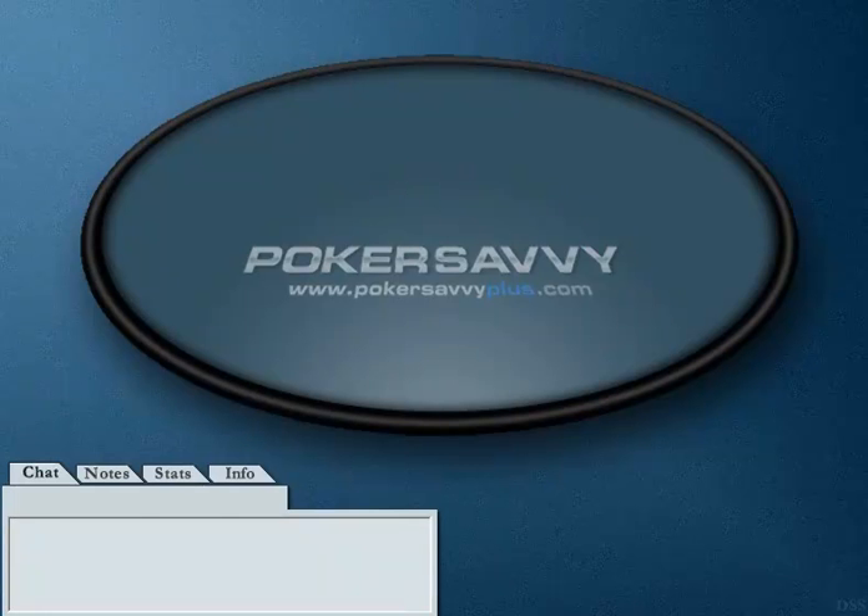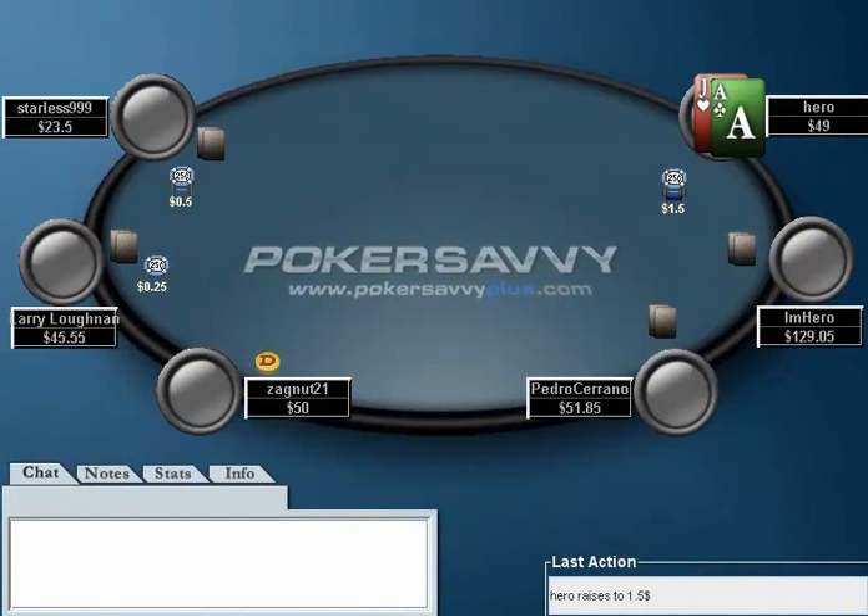So without further ado, I'll get straight onto the hands. I have Ace-Jack under the gun. I like to raise — certainly relatively standard as far as I'm concerned, though a fold is also fine; it's relatively marginal. I have pretty good reads on all the players at my table. The other reason I want to raise is because I have stylus triple-nine here in the big blind, and I definitely want to be playing pots against him. The three players behind me are all relatively standard, tag-ish regulars, so I don't expect too much trouble from them. I expect them to define their ranges pretty clearly post-flop, and I'm certainly not getting attached to an Ace or a Jack post-flop versus these players who have position on me. So I'm perfectly comfortable raising Ace-Jack under the gun here.